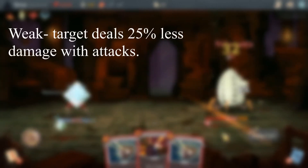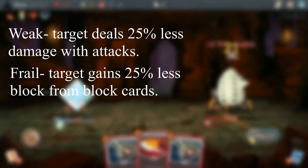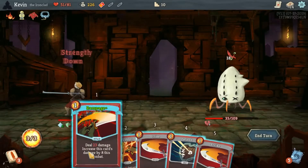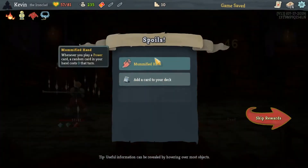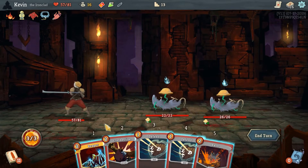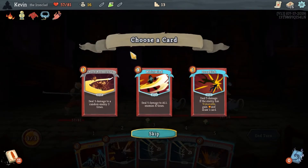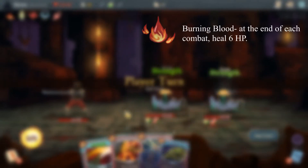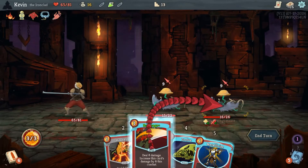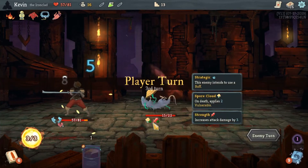Other status conditions include Weak, which forces the user to deal 25% less damage with attacks, and Frail, allowing the user to only gain 75% of their usual block card's value. Back to our demonic-blooded brother, he also starts with the relic Burning Blood. Relics provide passive abilities to your character, most helpful, some harmful, and some deadly powerful. Burning Blood, in particular, states that at the end of each combat, heal 6 hit points. This is by far the most powerful relic of the three starting characters, and reflects the Ironclad's ability to dish out damage with reckless abandon.